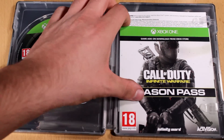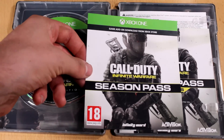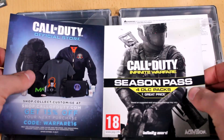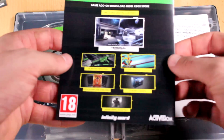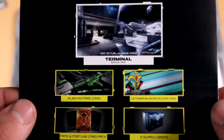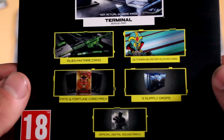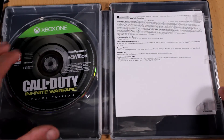I love the inside of steelbooks — amazing. So with this Legacy Pro Edition you get the season pass. This booklet has some codes on the back, so I won't show those. You get the terminal bonus map to download, a camo, some card packs, five supply drops, and the soundtrack. Beautiful.